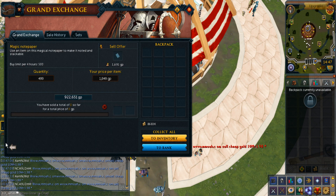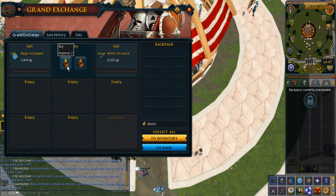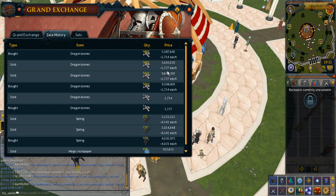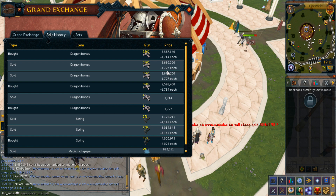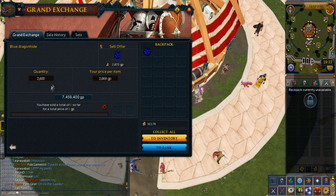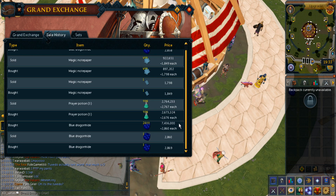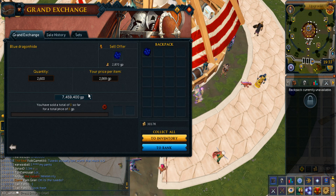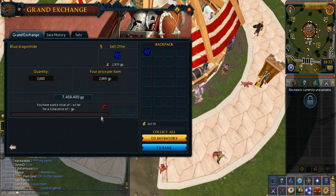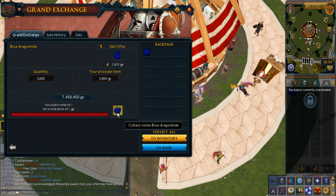I'm just flipping magic notepaper quickly as my active flip. I'm going to cancel my offer now cause I waited an hour but it stopped moving. 8,800 of these for a 13gp profit margin is actually pretty good. I guess I'll start trusting dragon bones again. This offer didn't even move for 3 straight hours yet it took me quite a while to buy them at this price. For some reason the margin just changed and now I pretty much lost profit - only 2gp profit. I just hate it when this happens with flipping.